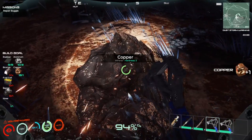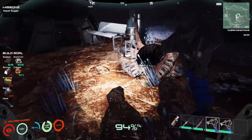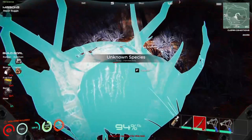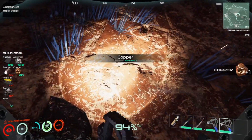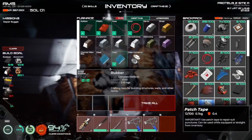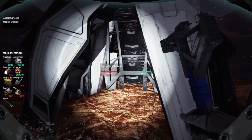Let's scoop more of this up. I need to add tin to the build list. Right-click, add to build goal. We need tin and magnesium for bronze bars - add that to our build list. Can we sleep through the night? Yes. Maybe we can get it a little brighter out.